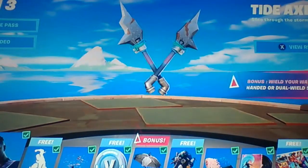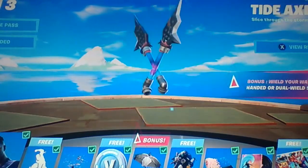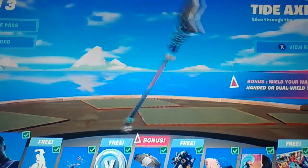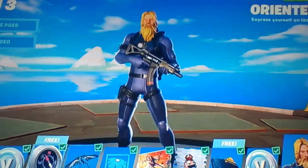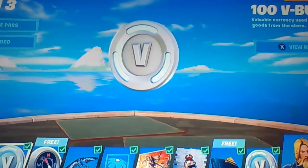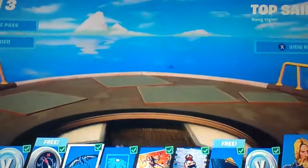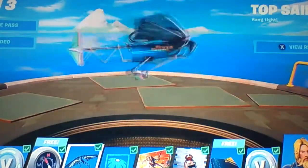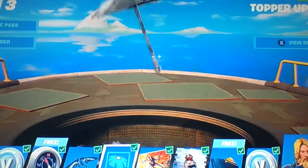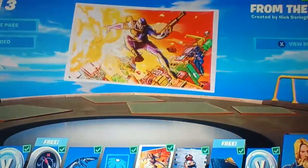We have the Tide Axes. And what I like is they made it where it can be dual or just single. Super nice. Then we have a Banner Dolphin. More V-Bucks. Then we have this Compass. Then we have this nice Glider - pretty simple but super nice still. Then we got this Topper Upgrade for the Build-A-Brella. Another loading screen.